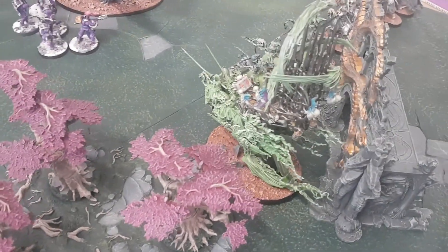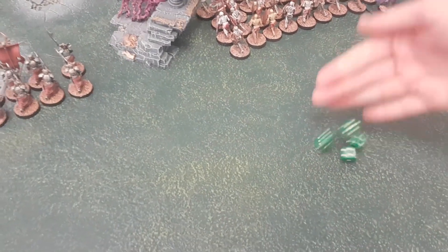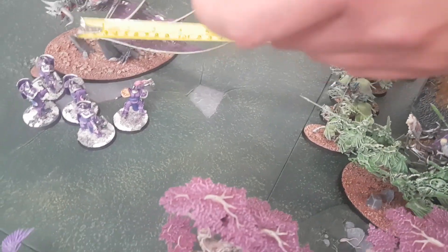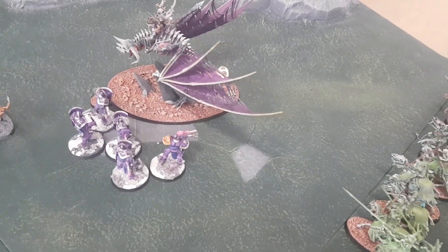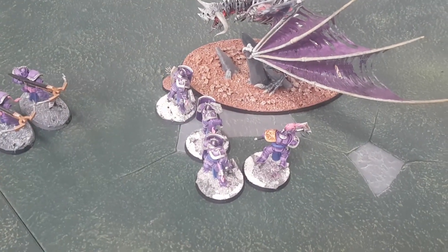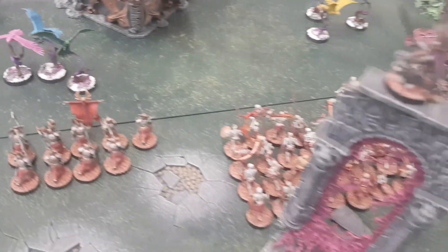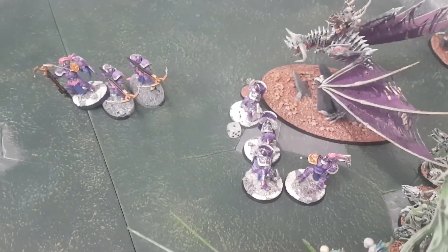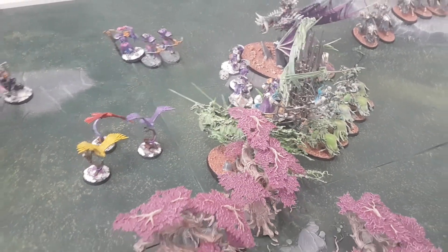The Reliquary rolls 4D6 for distance — twelve inches, just in. That unit suffers D3 mortal wounds, that unit heals D3. Dragon heals two more wounds. The Liberators suffer D3 mortal wounds — rolls three: one Liberator cut down, one takes a wound. Movement phase: Grave Guard and Skeletons push forward, but the Lord stays up. Luke pushes the Knights and Hex Wraiths forward. There are some Liberators and the Reliquary has moved towards the birds. Luke only has one shooting attack — Pestilence Breath on the Liberators. There are four in the unit and he rolls a six, so it doesn't auto-hit — four-plus to hit. He misses.